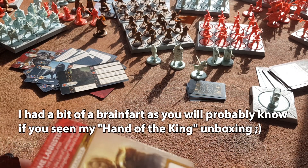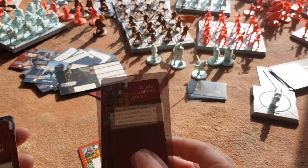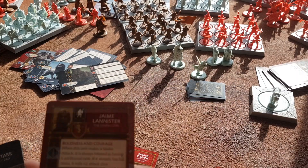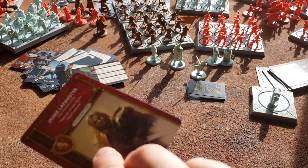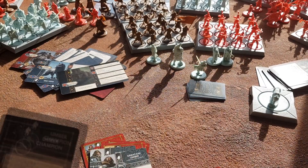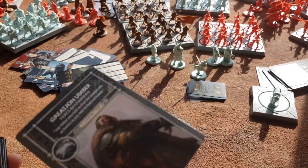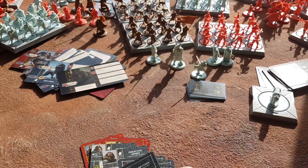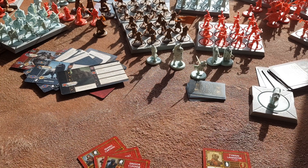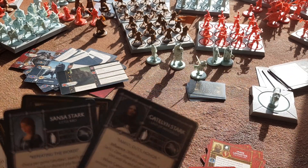Jaime Lannister as the commander. Gregor Clegane as the commander. Guard Captain unit attachment. Guard Captain unit attachment. Assault Veteran unit attachment. Gregor Clegane unit attachment. Jaime Lannister unit attachment. Robb Stark commander. Great Jon Umber commander. Umber Champion unit attachment. Sworn Sword Captain unit attachment — same thing. Great Jon Umber unit attachment. Robb Stark unit attachment. Tyrion Lannister non-combat unit character. Cersei Lannister — same thing, political. Sansa and Catelyn political.